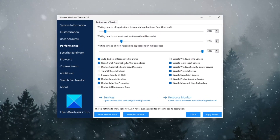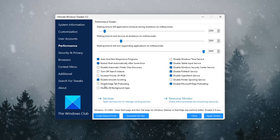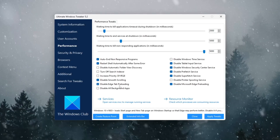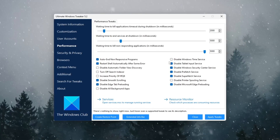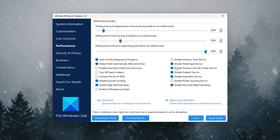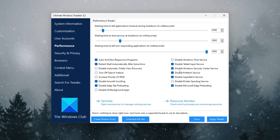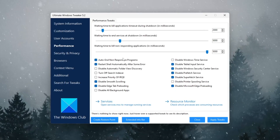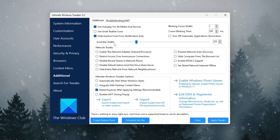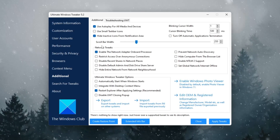Turn off smooth scrolling, turn off window animations, turn on auto-restart after crashes, and turn off Microsoft Edge tab preloading. Next, go to the Services section and disable ones you don't need: Tablet Input Service if you don't use a touchscreen, Windows Security Center Service only if you already use another antivirus, and Prefetch Service — which can slow down SSDs sometimes. Then go to the Additional section and enable all network tweaks, including Enable Onboard Network Adapter Processor Block.